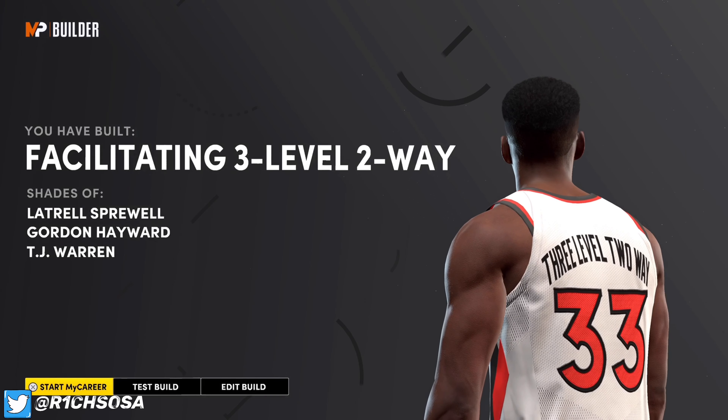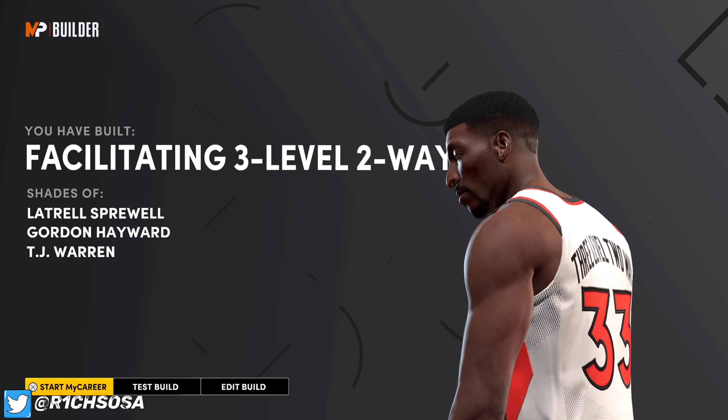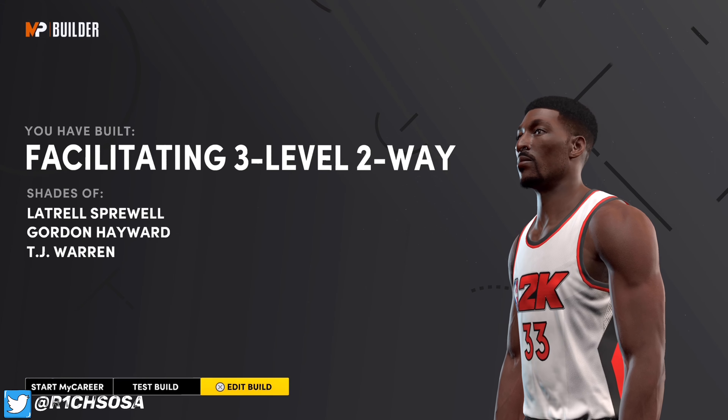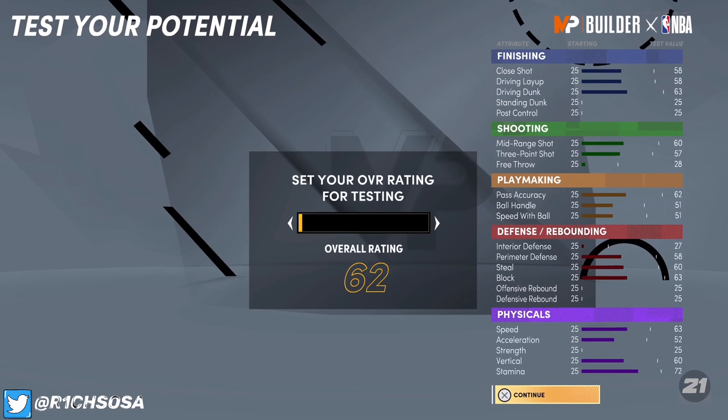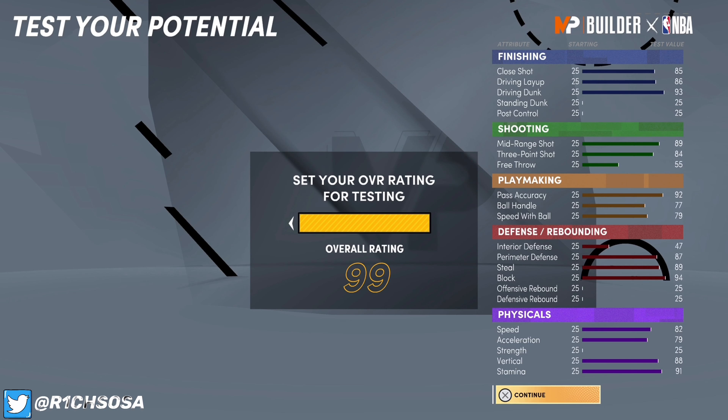For my free throw I'm going to go with 55, but you could put it to 14 badges if you want. Pass accuracy is going to be 92, ball handle is 77, and speed with ball is 79. When it comes to perimeter defense, put that at 87. Put your steal at 89, and we are not going to touch offensive or defensive rebound, but we will be touching block — putting that at 94.